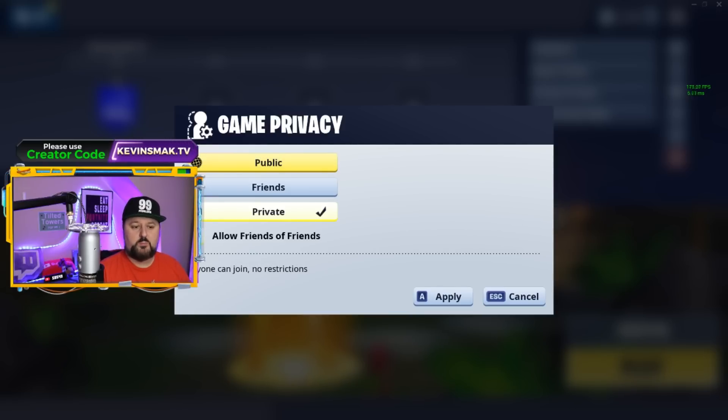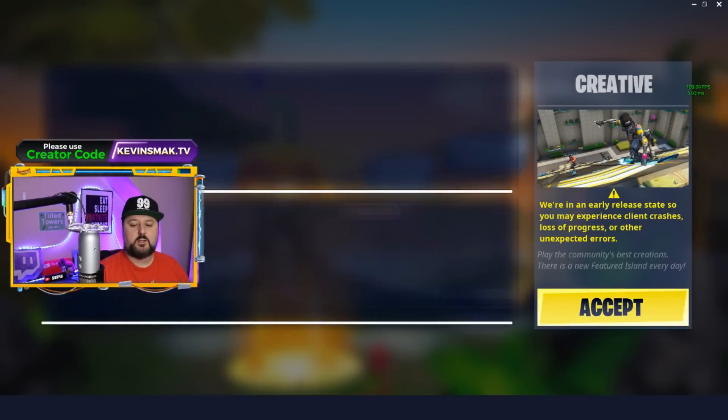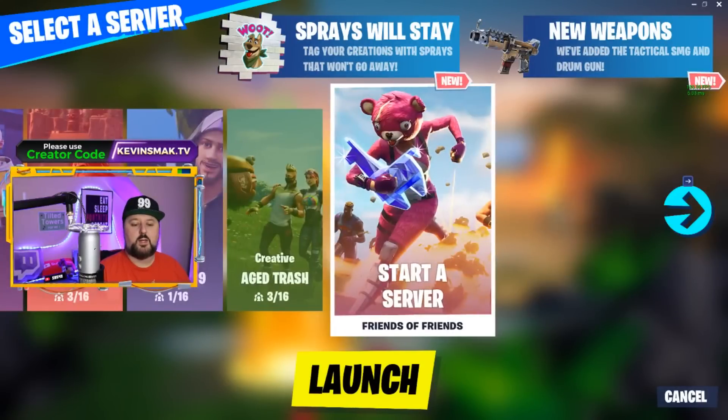If you want specific people you invite to join, you would do private and you could invite up to three people. Unfortunately, you can't have groups larger than four total if it is private. If you do public, anyone can jump into your game and you can get as many as 16 players altogether, which can be a little chaotic at times. For now, we're going to leave it as private, hit apply, select creative, click accept, and then hit play. It'll bring you to the servers — go right to start a server and launch.